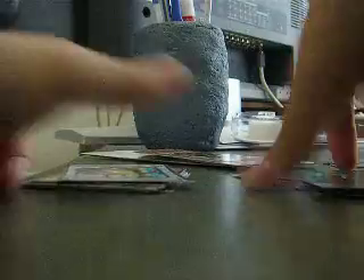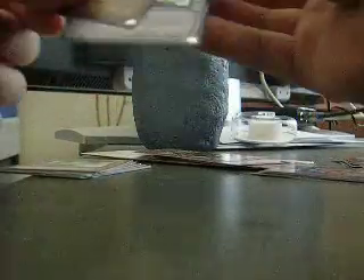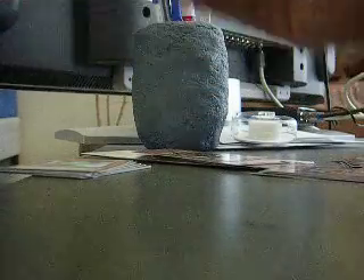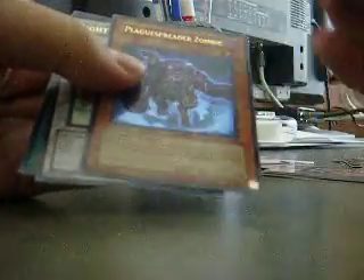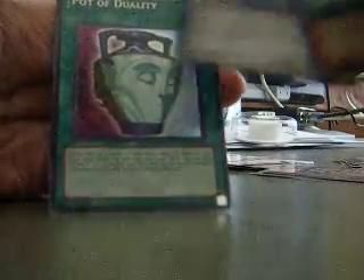I'm actually gonna do a recap now. For the recap: Plague, Village, Botanical, Village, Ultra Plague — that's for sale or trade, whatever. Tricorn, Scrap Storm, Trishula, and a Pot of Duality. Wow. Best opening yet.